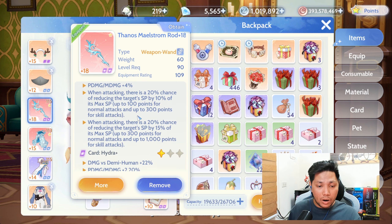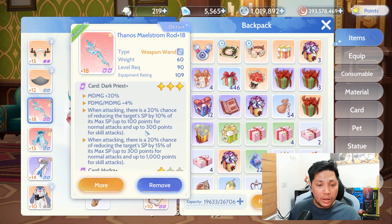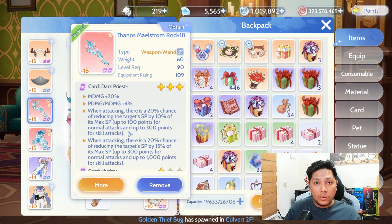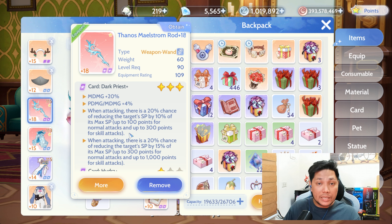For the main weapon, I'm using a level 3 Dark Priest card and the Hydra card. The Dark Priest card is very useful and Warlocks can proc it very well — especially if you're using Tetra Vortex and the Spellbook, you can easily proc the 20% SP drain of the Dark Priest card. Using this in PvP while spamming Tetra Vortex and the Spellbook, you can jeopardize or disrupt the enemy's skill rotation. Here's a sample video of me utilizing the Dark Priest card level 3.